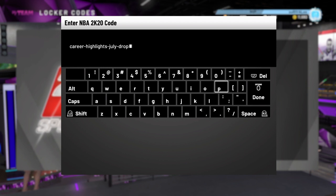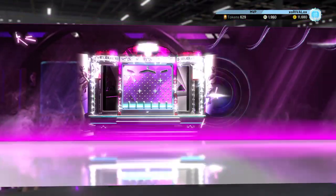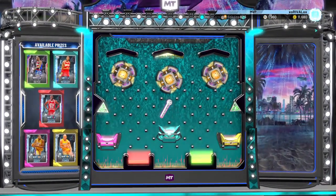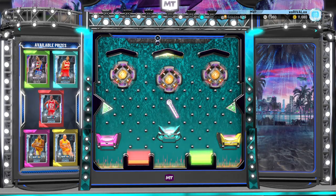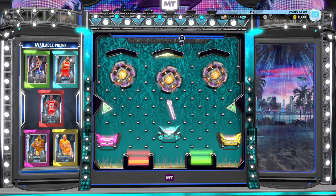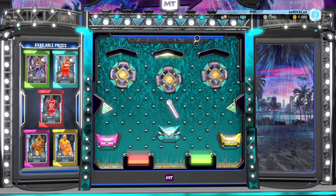Career highlights July drop. We need redemption after yesterday's Players Club. So Elvin Hayes is by far the number one I want. I need T-Mac, and the rest is fodder, so we definitely need to hit the green. It looks like it should be easy, but...